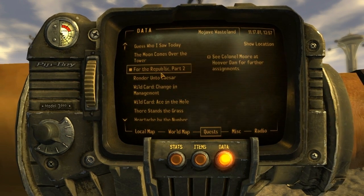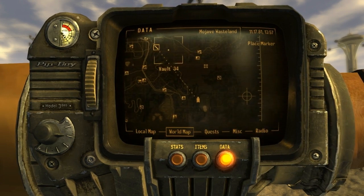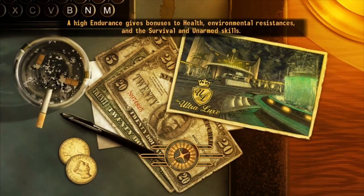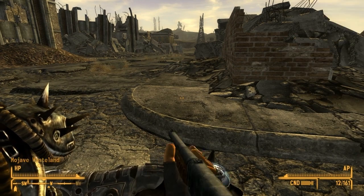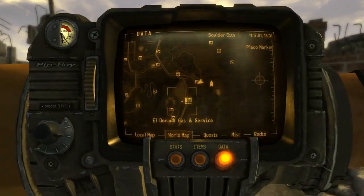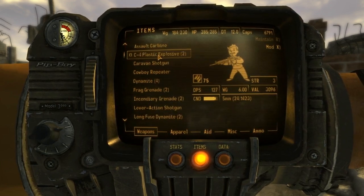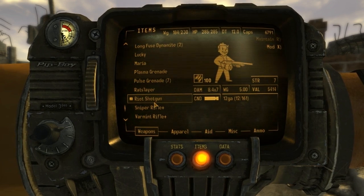My quest is to go to Colonel Moore at the Hoover Dam for further assignments, and the closest fast travel point I have is Boulder City. While I was off camera I sold a couple things, bought some stuff, did some inventory management. I picked up this gun here — it's the riot shotgun, like a rapid fire shotgun. It looks pretty badass, so I figured I'd grab it.